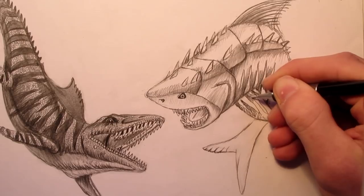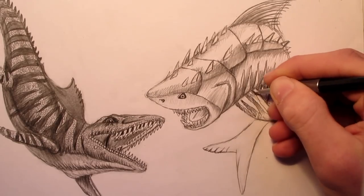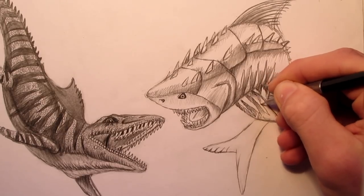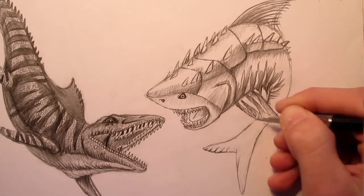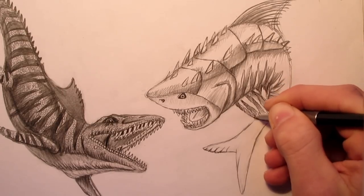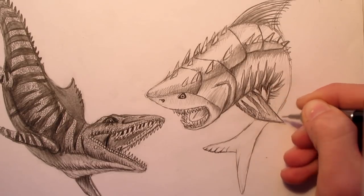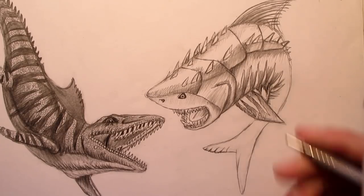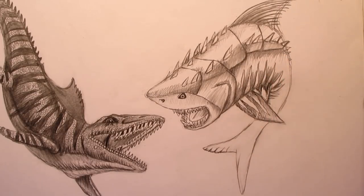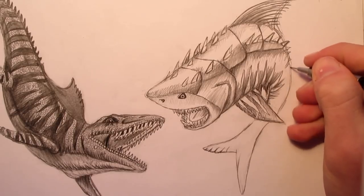I'm also planning to do a few more tutorials from the Jurassic World Fallen Kingdom trailer. A few of you have commented for me to do the Brachiosaurus walking through the old visitor center of Jurassic World — so that's one thing I'm going to be doing. We're almost done with the Megalodon — now all we have to do is add a little bit more shading to the tail and stuff, then we'll be almost done.